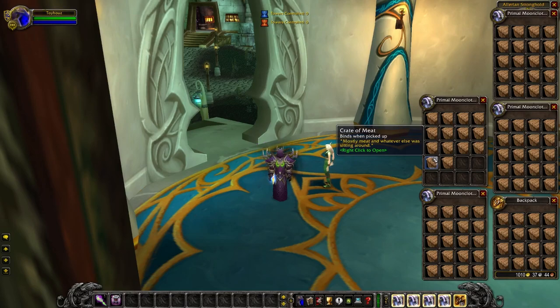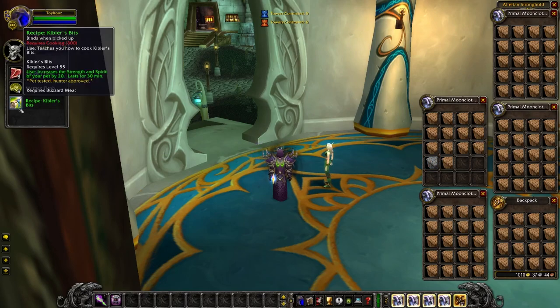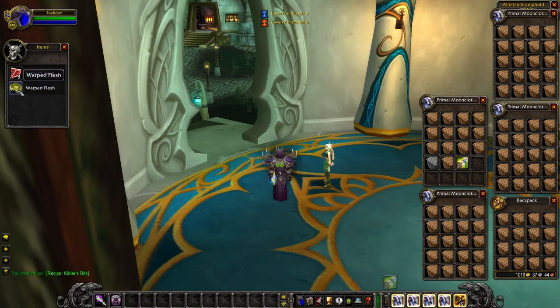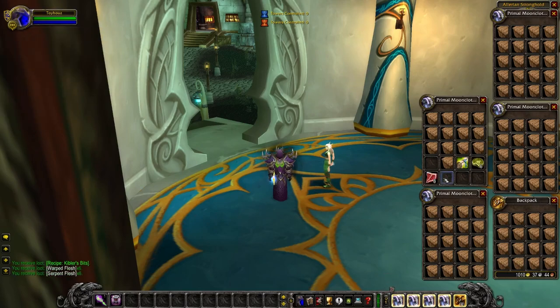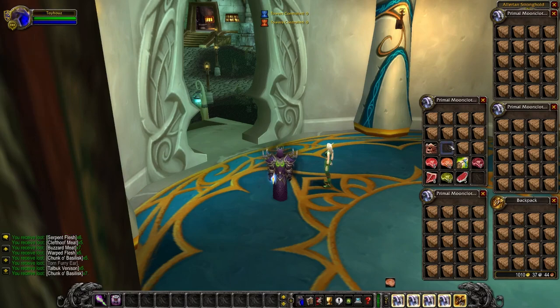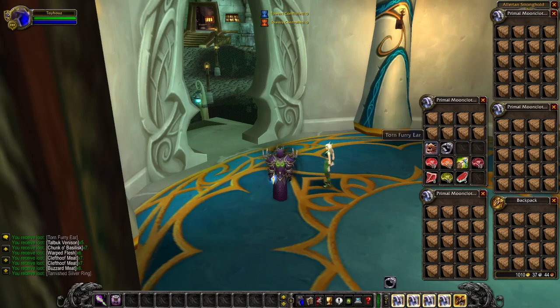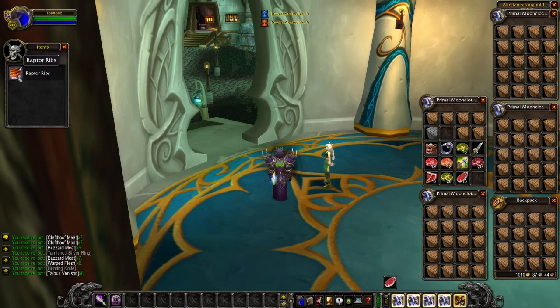We got our first one — Kibler's Bits right there. Not bad. We've got some serpent flesh and some warped flesh; this stuff sells pretty well. Serpent flesh on my server is like a gold a pop, sometimes a little over that. We're just getting a lot of meat — a tarnished silver ring, which is vendor trash, and more vendor trash.